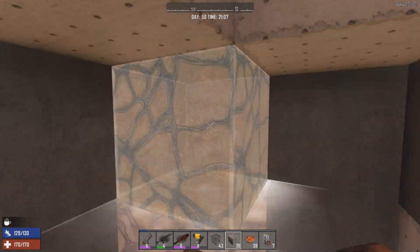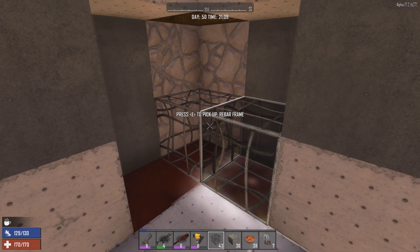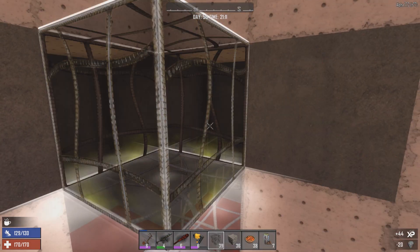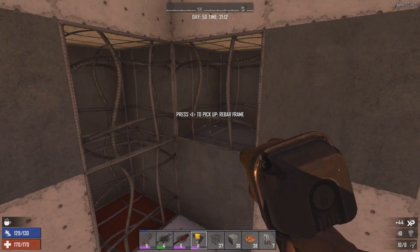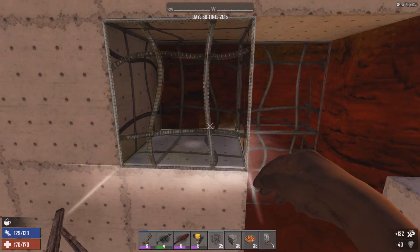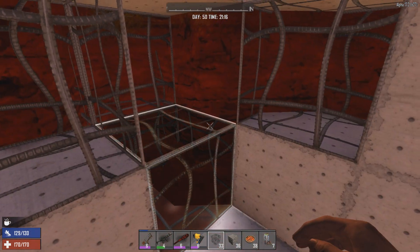Hopefully having a second layer of reinforced concrete immediately behind the first layer is going to really slow them down next time. It's just going to get more and more crazy as we go on. We're on day 50, game stage around 230-something, and pretty much radiated zombies are spawning every day now, so I really have to be on my toes.